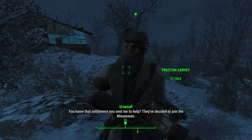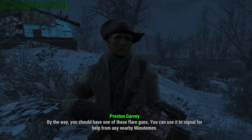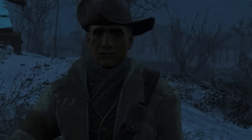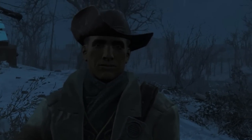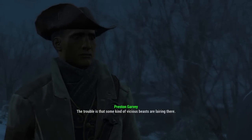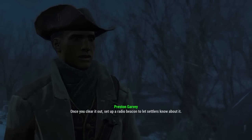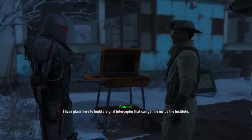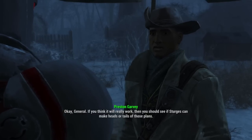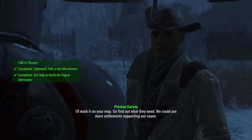He's like one of those people holding pamphlets at a mall. Don't make eye contact, just walk past them. No, they see me — they're getting closer. Run, start running. 'Hi! A new settlement needs your help. Can I get your contact information? Get back here. There are people dying and it's on your hands.' I can't take it. I can't talk to him anymore. It's gotten so bad that we'll be talking about an entirely different quest and he'll find a way to sneak it into the conversation. 'If you think it will really work, then you should see if Sturges can make heads and tails of those plans. I'll mark it on your map. Go find out what they need.'